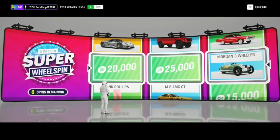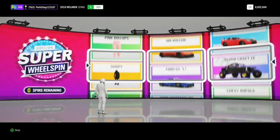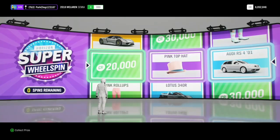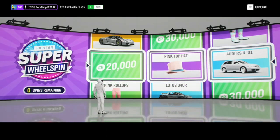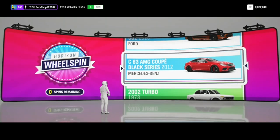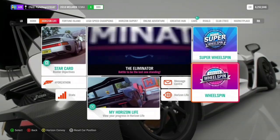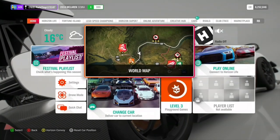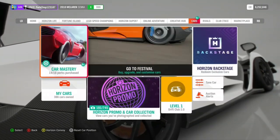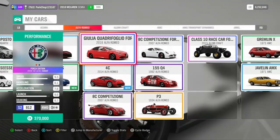This is our super wheel spin — what do we get? Oh, we were so close to getting the Porsche but we got the Audi RS4, which I thought was a bit of a stinker at the start. I'm doing a voice-over and I also got 180,000 credits from that wheel spin, which is good. So we did get the Audi RS4, which we are going to find in our garage.